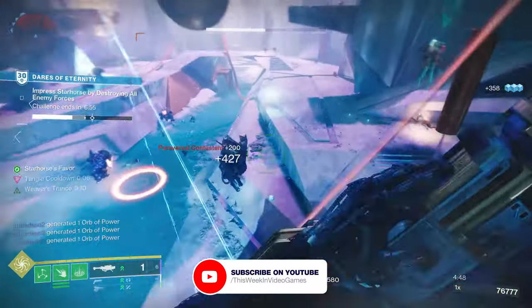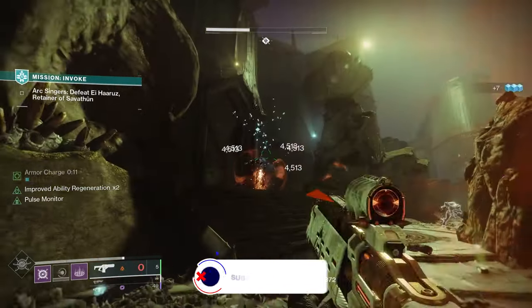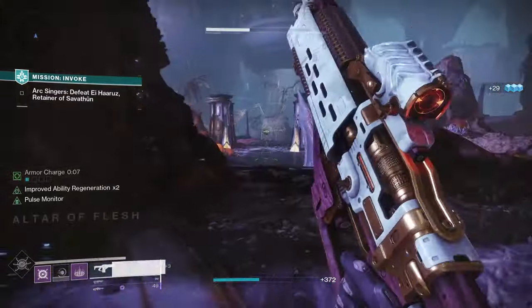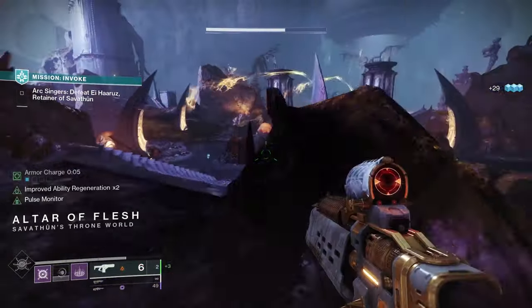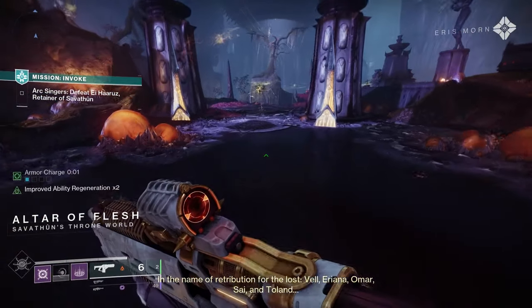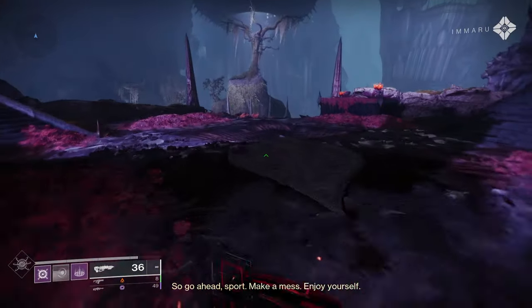First of all, let's have a look at how to get this strand rocket launcher. To get the Semiotician, you want to take part in the new seasonal activities in Season of the Witch called Savathun's Spire or Altars of Summoning. This one is a random drop from the rewards at the end of those activities, and you can also get it from the ritual table found in the Helm.